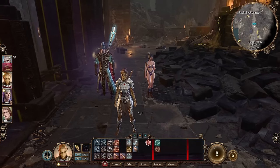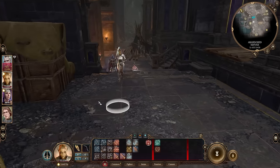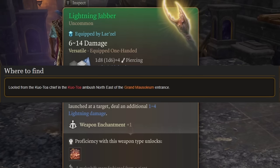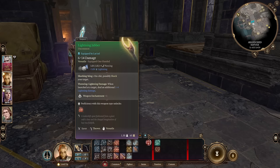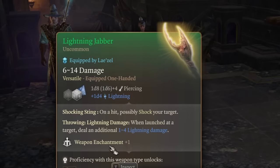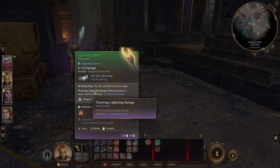Finally we're getting to items from Act 2. As you can see there are a lot of items in Act 1 that you probably missed, but Act 2 has no shortage either. Look at this Lightning Jabber — it's easy to miss because you need to go to the far corner of the map to be ambushed by guys with corrupt spears. This is a strong versatile weapon with a plus one enchantment, a really nice enchantment for the second act. Every attack it deals 1d4 lightning damage, and on hit can inflict Shocked, removing the ability for targets to use reactions.